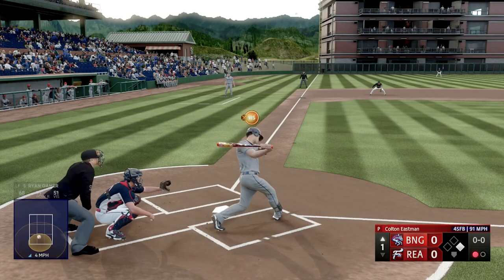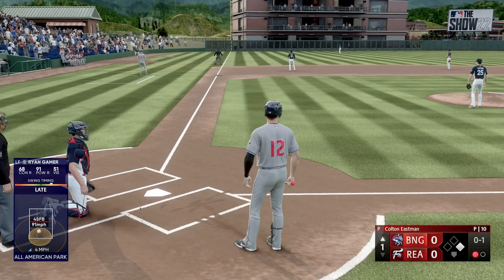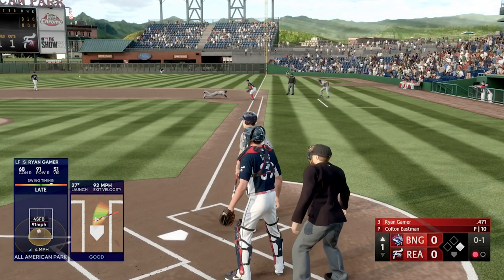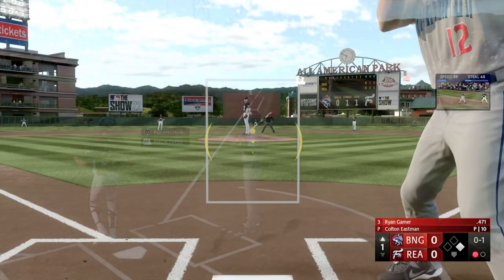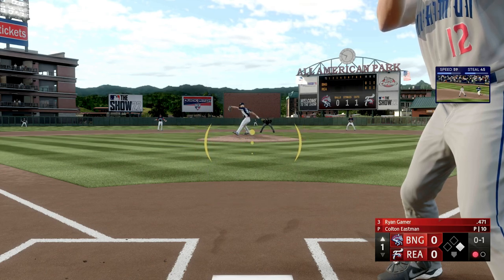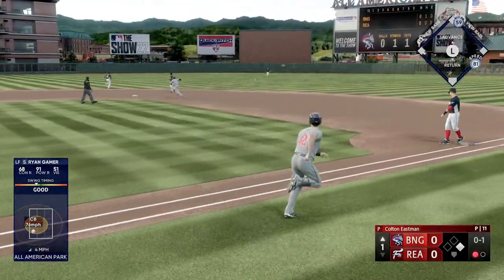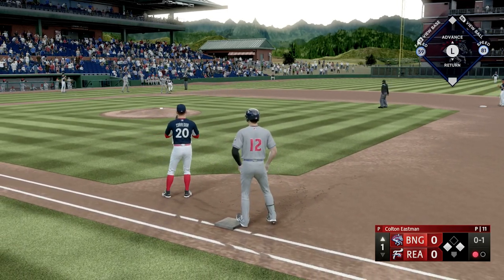Eastman back to work — first off gonna be a foul ball, pretty solid PCI placement, way late though. It's even harder with him coming out of the left-handed batter's box — you really need something to hit hard on the ground. Let's go, Ryan. Get up, get up — yes, we got the single! Let's go. Gonna go stretch to third — good decision there.